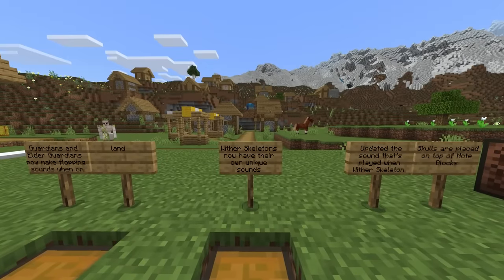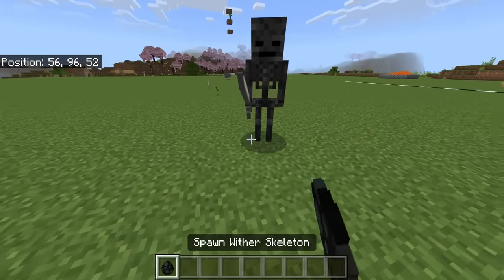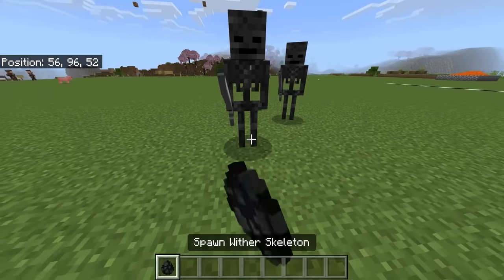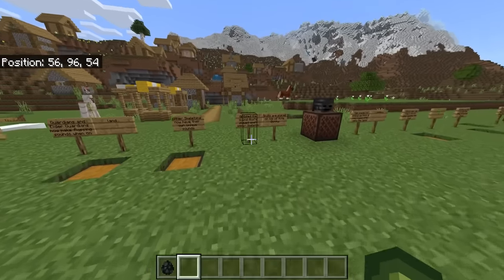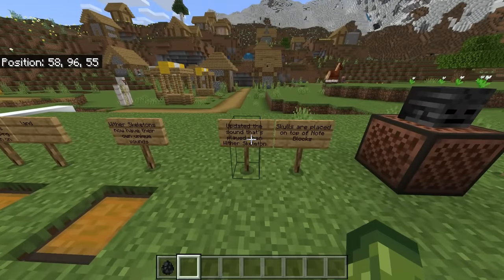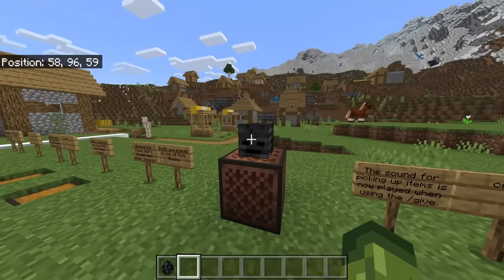Wither skeletons now have their own unique sounds. Another change with these guys is updated sounds when the wither skeleton skulls are placed on top of soul sand blocks — listen to this.